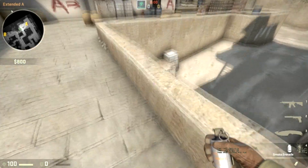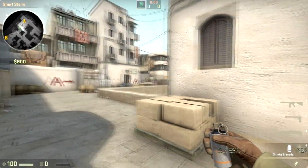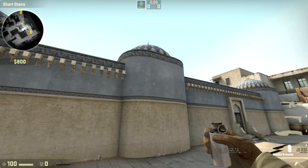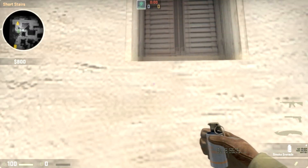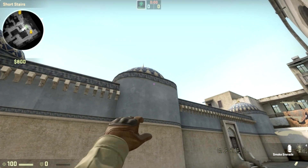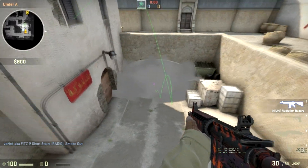What I see a lot of people doing is throwing from that box, and it kind of lands in an inconsistent location, and you're also kind of vulnerable from Plat. So you can actually throw the smoke so you can't actually be spotted from Plat over there. All you have to do is stand in the middle of that window — the second window from the left — and then aim your crosshair at this crack on the wall near the top. You aim your crosshair at the white part of the crack on the left, and release.